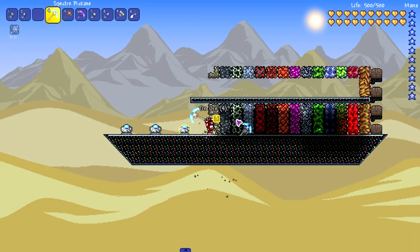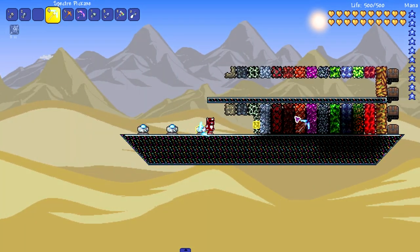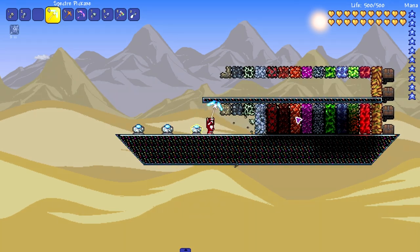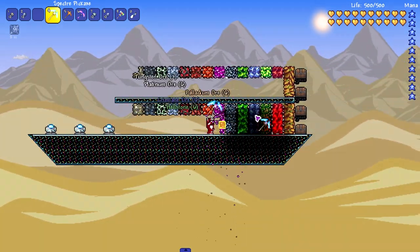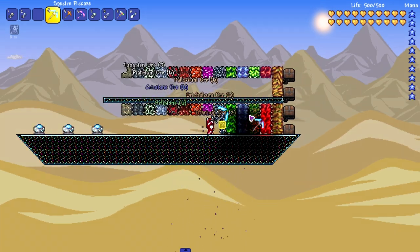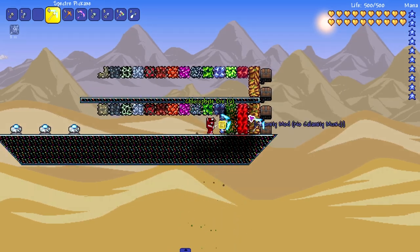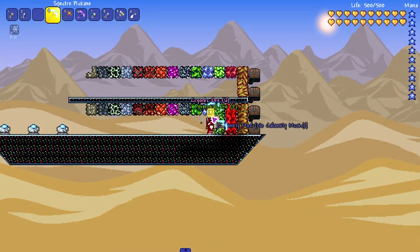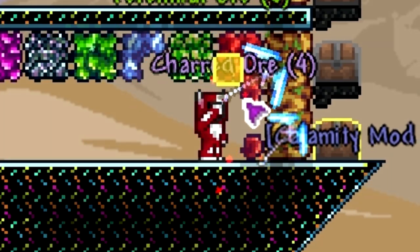Going on to the Specter Pickaxe. I expect it to get through all the ores but not very fast. But look, you can stand at quite a distance and get through all of it because of that plus three range. This pickaxe I never really pick up in any playthroughs. Pretty much all of these are going to get past all these ores except for Eulobloom as expected. This one's really slow on Charred Ore.